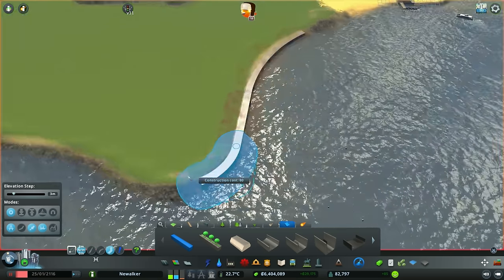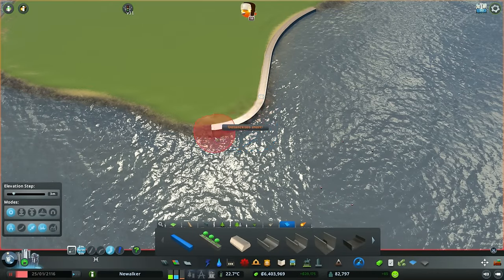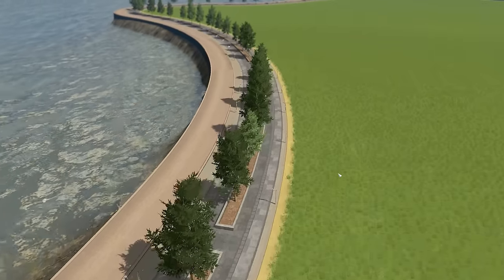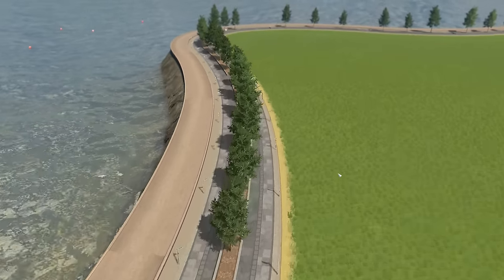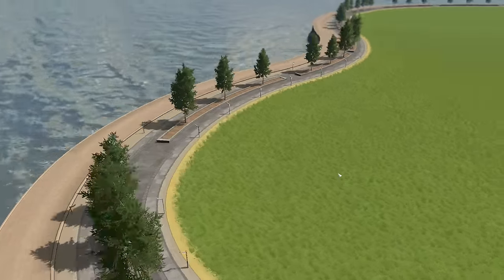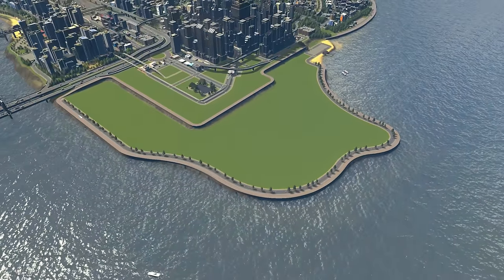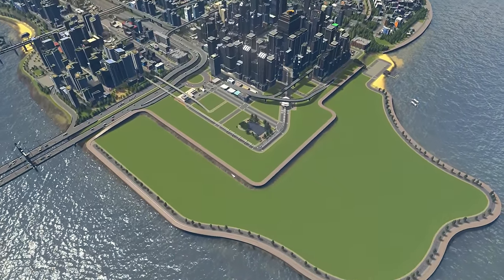As best as I can, I wanna follow the terrain and keep a bit of a natural coastline going. And of course, on the seawall, we have to have a walking path — this is the city of New Walker, after all. The key is done, the walking path is in, and sections are cordoned off, so now we can go in and add in all the rest of the roads here.